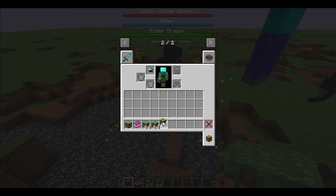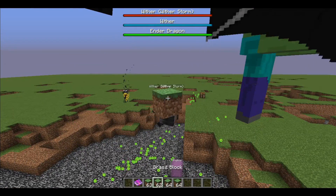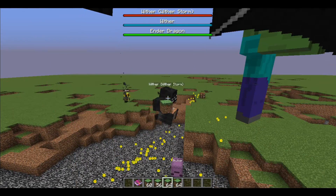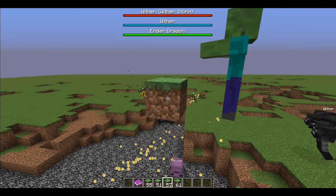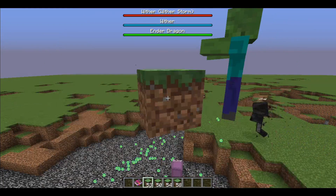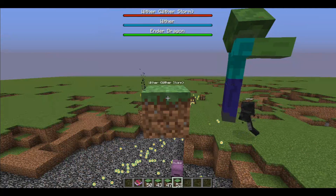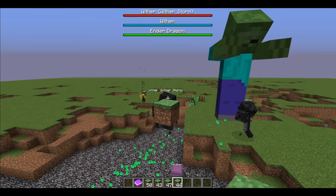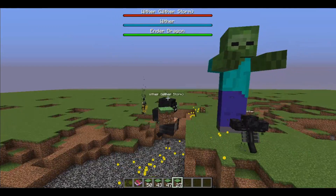At the moment the wither storm is vulnerable. He takes massive damage from healing potions — I might have forgotten to add this but if I did I'll add it in the next update. Like, if you played Minecraft Story Mode, you know that Ivor concocted the potion to be able to instantly destroy the wither storm and retrieve the command block.